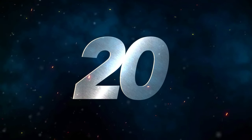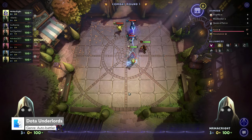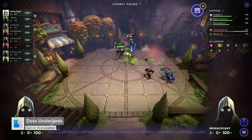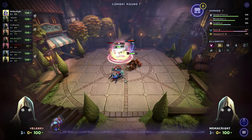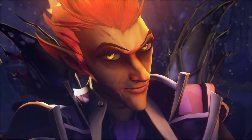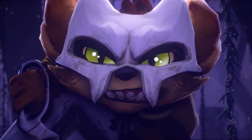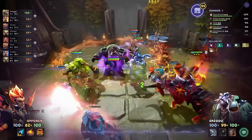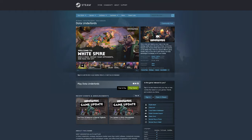Number 20 is Dota Underlords. The core of any auto-battler is that you don't control the fight or units directly, but rather its setup. This is where the strategic element comes in, as army composition and formation are the keys to victory over your opponents. Dota Underlords pulls from Dota 2's vast character selection and lore to create a fun, colorful experience. High-quality audio, graphics, and a variety of game modes will keep players entertained. Dota Underlords is available on Steam.